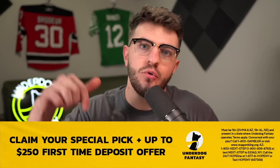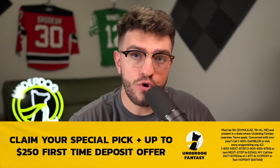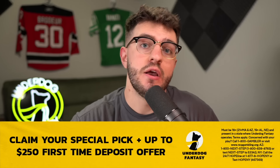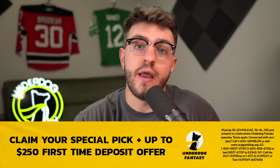Our first player is Terry McLaurin. He's going at the 4-12 as wide receiver 31 over on Underdog. Make sure you check out Underdog — the link is in the description. Use promo code Ron if you're not already on Underdog Fantasy and they will match your first deposit up to $250 with a special pick'em in the pick'em lobby.